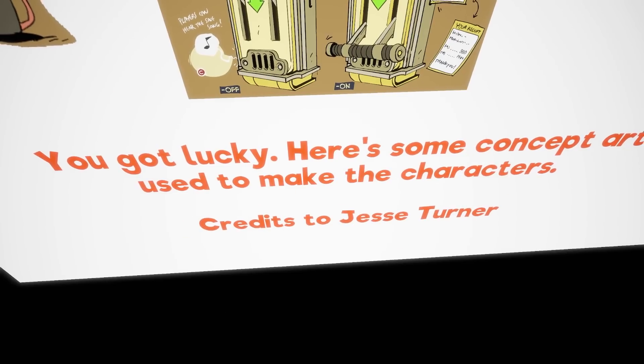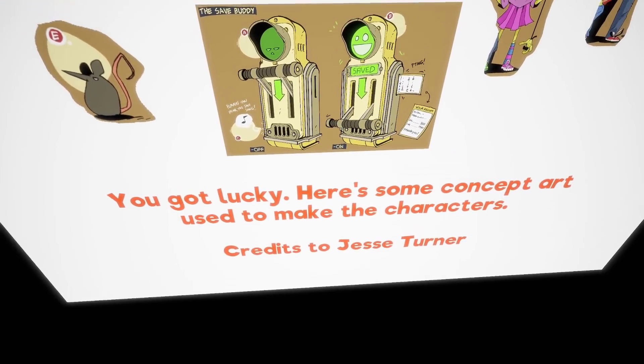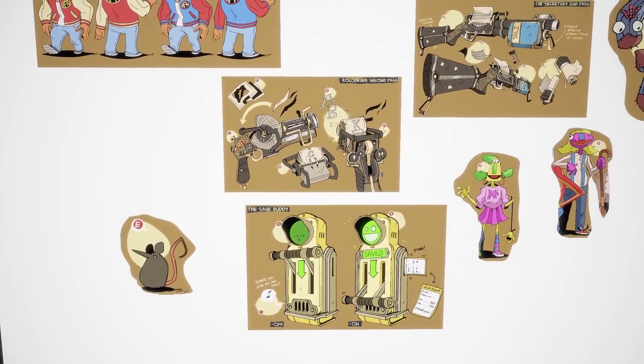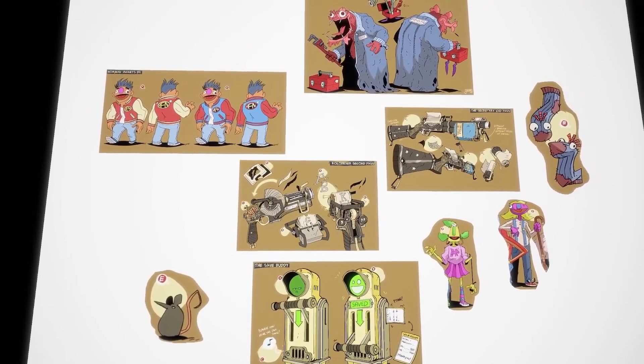We've also got a message at the bottom and it says 'You got lucky. Here's some concept art used to make the characters. Credits to Jesse Turner.' So Jesse Turner is the person who has drawn all these amazing pieces of concept art. So what I'm going to do now is just zoom out, show you everything guys. And unless I find anything else in this demo, I think that is going to be the video.